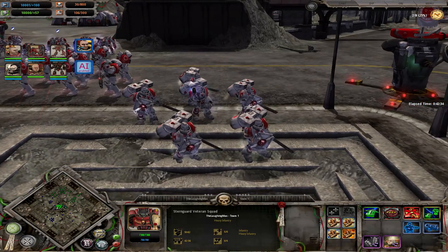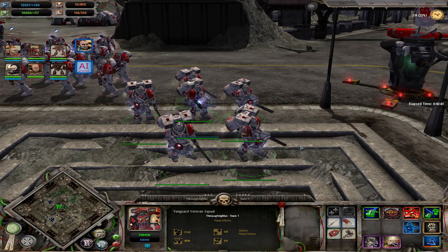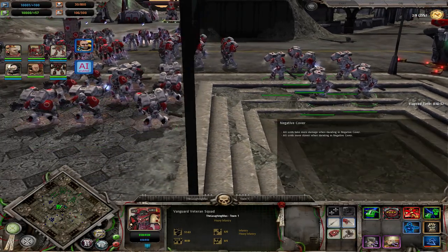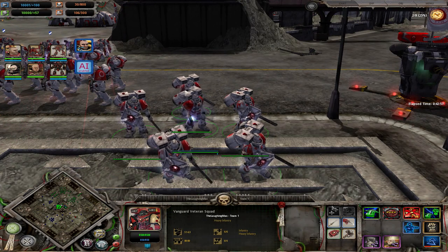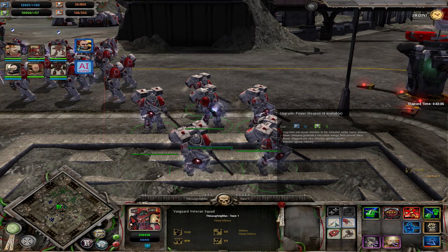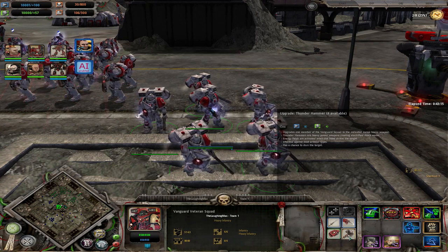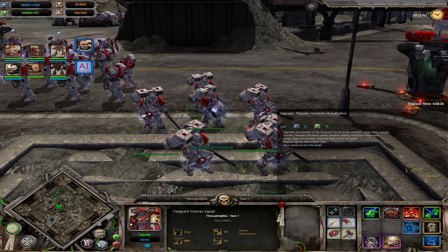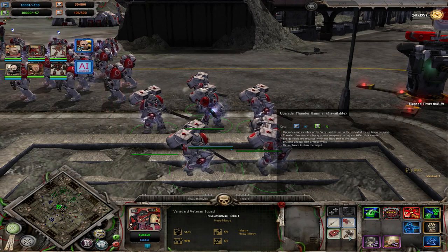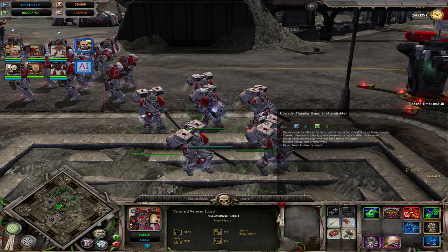The other high-tier unit you can get is Vanguard Veterans — shared cap with Sternguard Veterans by two, so you can get two Sternguard, two Vanguard, or one each. These are really good jump troops like Assault Marines but on steroids: they have melta bombs, rally, jump — but look at the melee weapons. They have power swords against infantry, lightning claws against heavy infantry, power fists against vehicles and buildings, and a thunder hammer that can stun targets. Really good against singular bigger targets like Titans or relic units that can be stunned. Not as good against smaller units since the stun won't trigger if the unit is already dead.